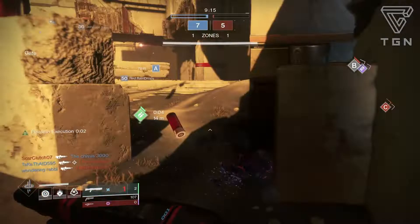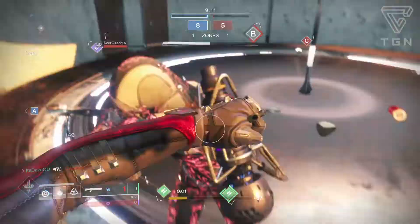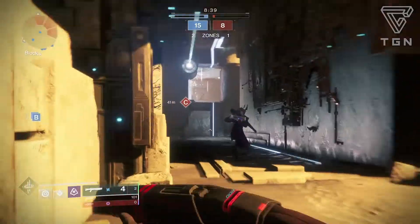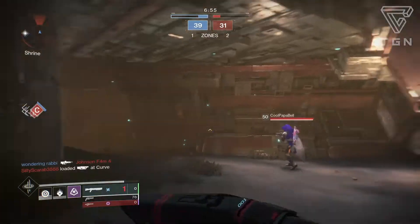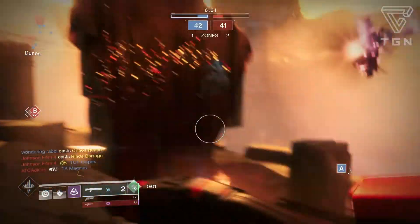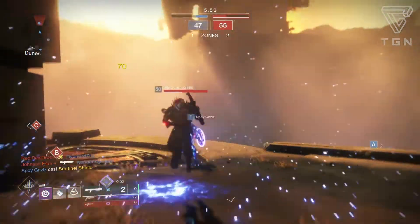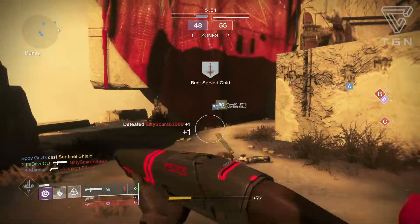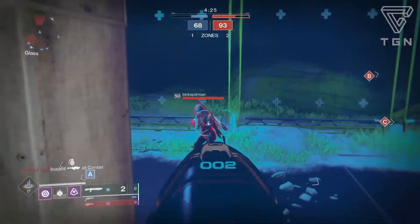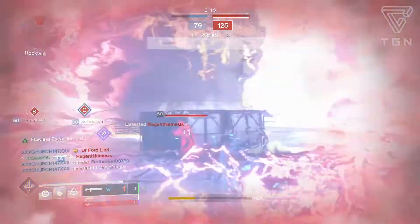Even in Gambit it wouldn't be great versus other weapons — maybe use it as an add-clear weapon but not for DPS. If you wanted a PVE god roll, you'd probably want Rifle Barrel or Hammerforged Rifling in the barrel slot, Assault Mag, Tactical Mag, Accurized Rounds, or Light Mag in the magazine slot, then Outlaw, Threat Detector, or Full Auto in the first trait column, and Rampage in the second trait column.